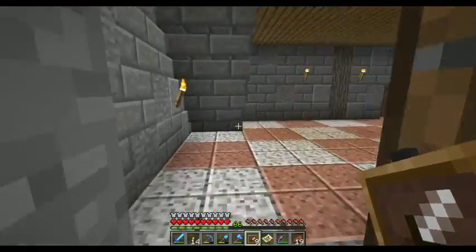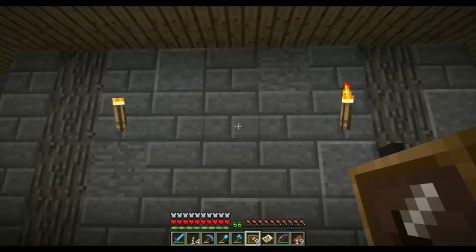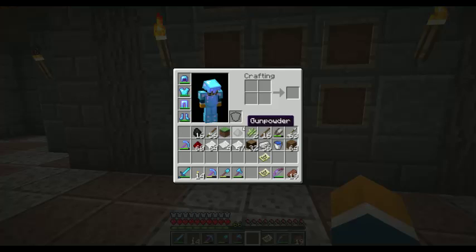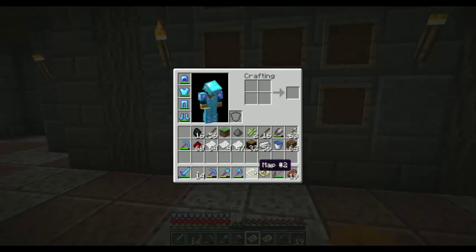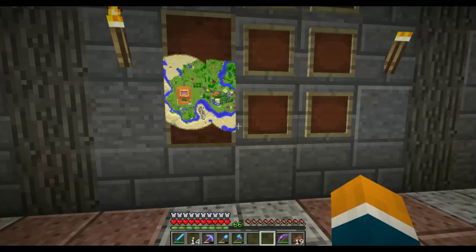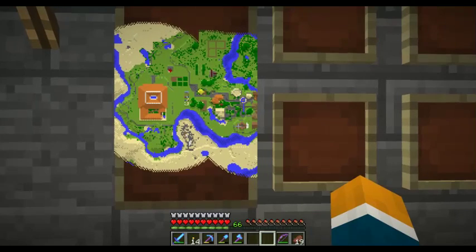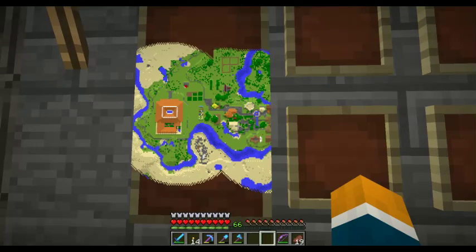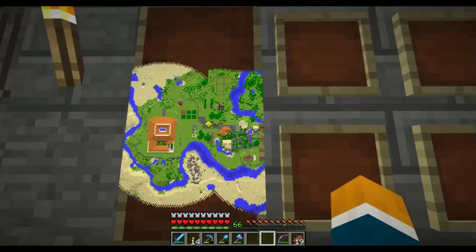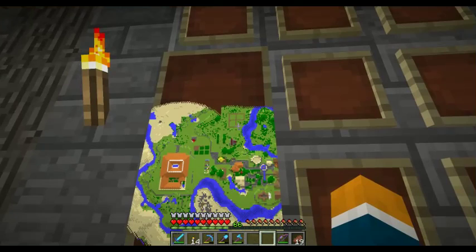We haven't been here in a while - post office. Let's see what the mayor's got. I think we got an area right here. We could go like this and then like that - and see, they connect. I need to open these bad boys up because this should show us everything.